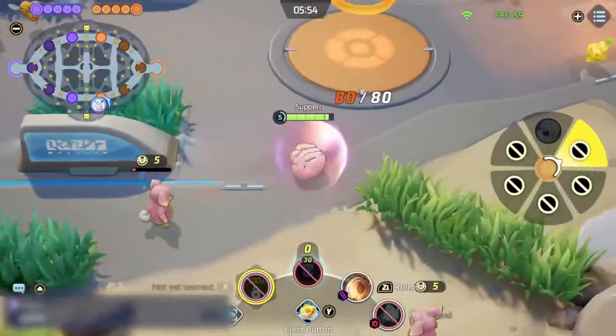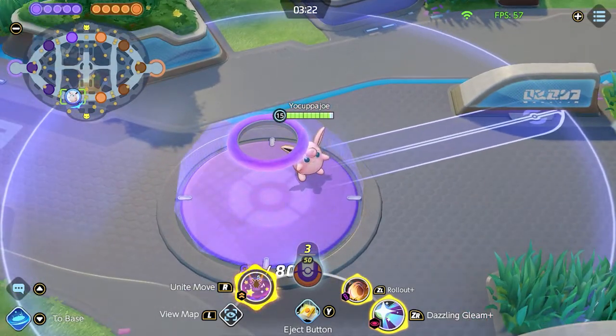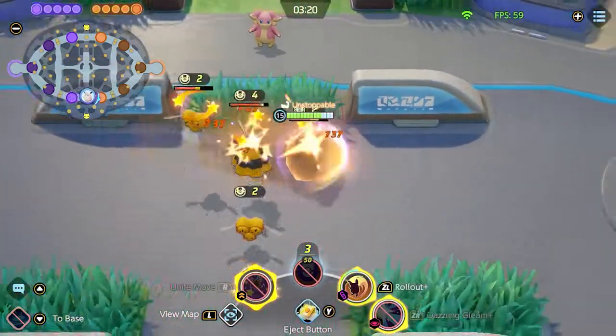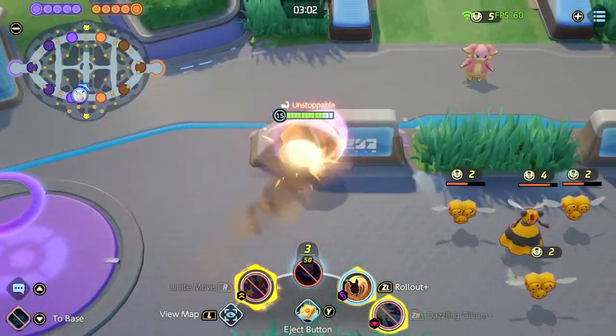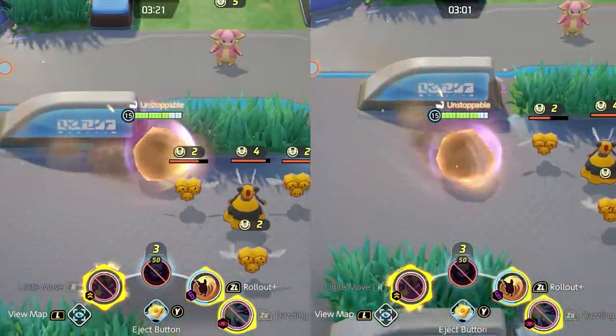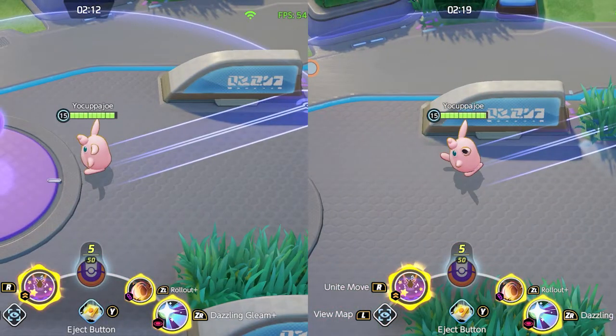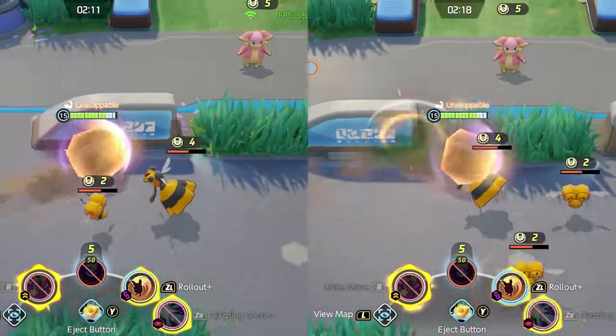The easiest way to do this with a single bounce is to find a wall running along the direction you'd like to go and hit it with a shallow angled bounce. If you bounce with too sharp of an angle, you won't end up getting very far. If you're trying to maximize the distance traveled, make sure you also hit the wall near the end of the roll rather than at the beginning.